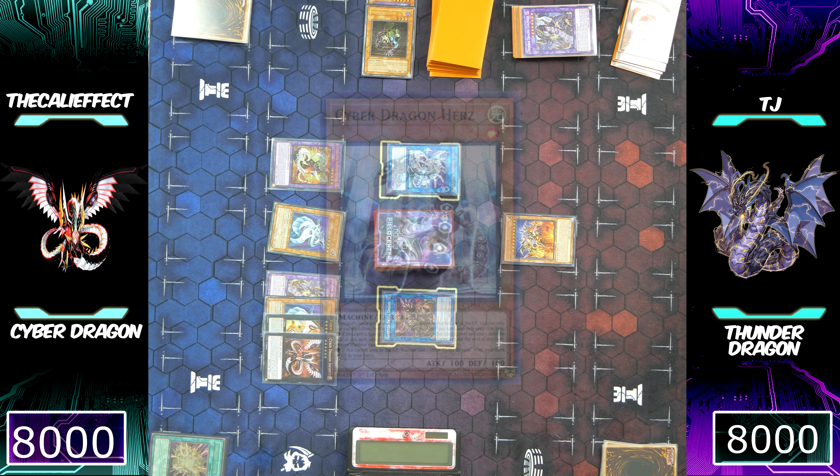Cyber Dragon was already able to break an insane board with the new Cyber Dragon Nachster. It was really awesome to see how they played. Now TJ's actually going to draw a really good hand this time around — let's see if we can break it. He's going to go ahead and use Thunder Dragon in his hand. All these plays start with Thunder Dragon.